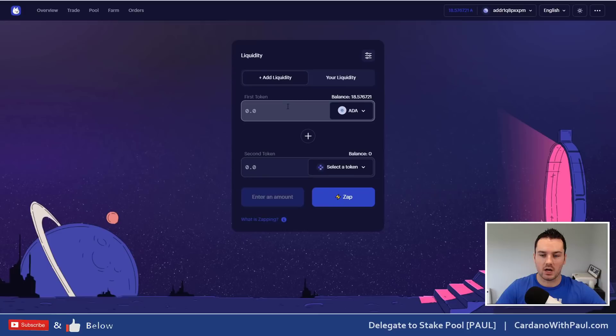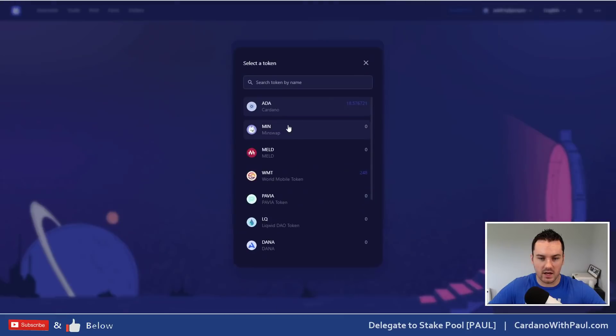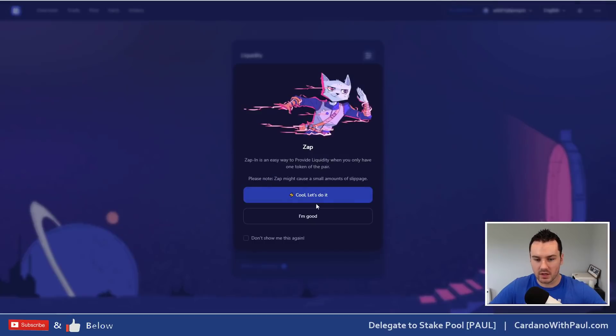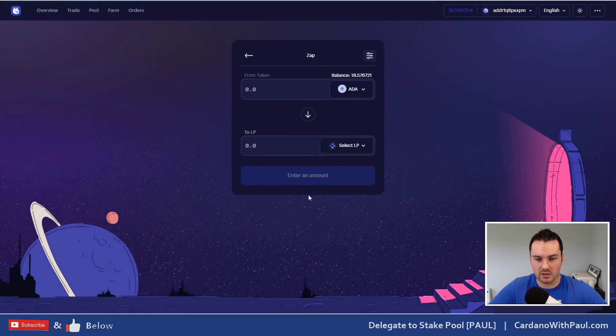For liquidity, you can come in and add liquidity — click on Add Liquidity and it's the same as normal. I put in whatever tokens I want, so if I put in 10 ADA and MIN, for 10 ADA I would also need to put in 37.4 MIN. MinSwap also has another feature called Zap — right now if I don't have the second token, I can go to Zap, which is an easy way to provide liquidity.